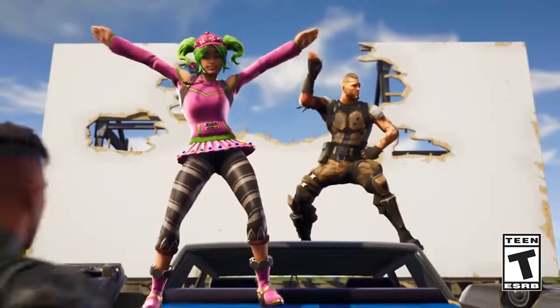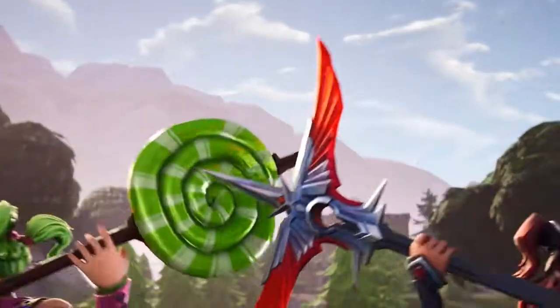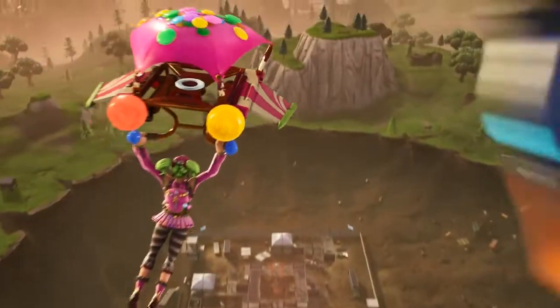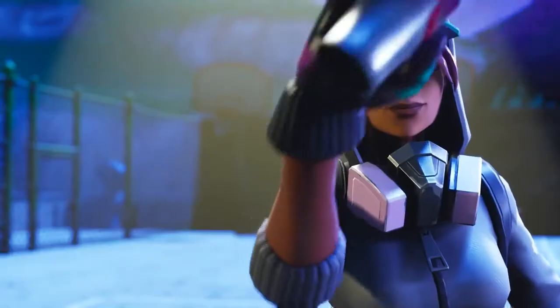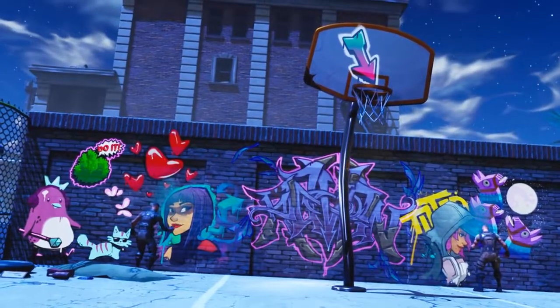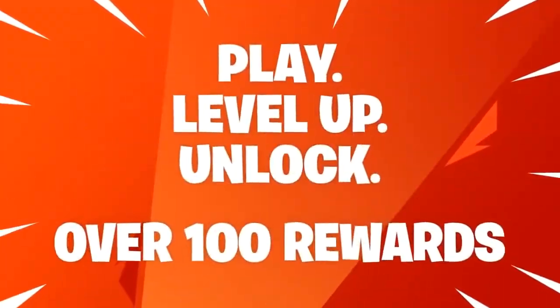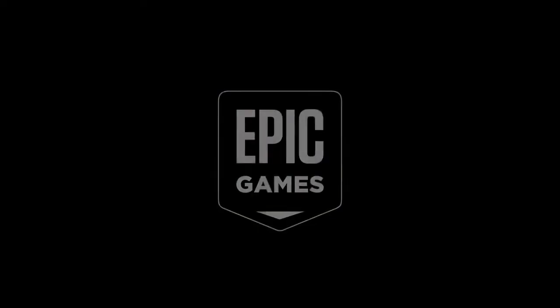Next is Chapter 1, Season 4. This one is really good. You got skins like Zoe, Carbide, and Omega — the superhero skins, pretty much. Carbide and Omega, in my opinion, are by far the best in this Battle Pass. But that doesn't mean that the other ones are bad. The only bad ones I would say are the two male skins — they're just very forgettable compared to Omega and Carbide and all the other skins.